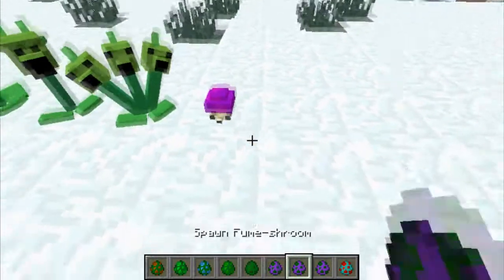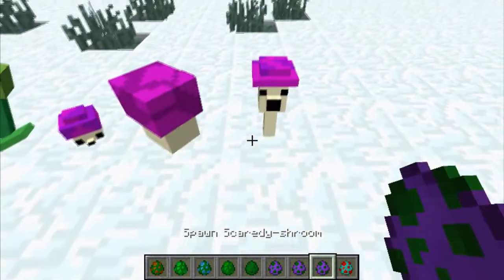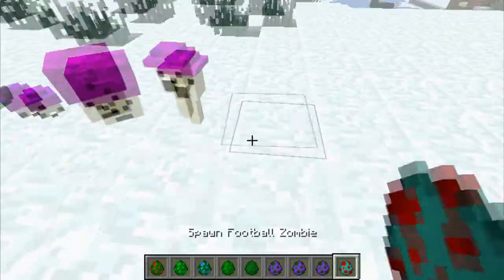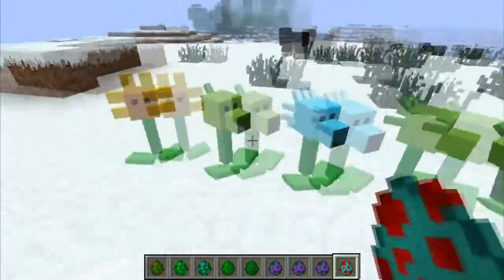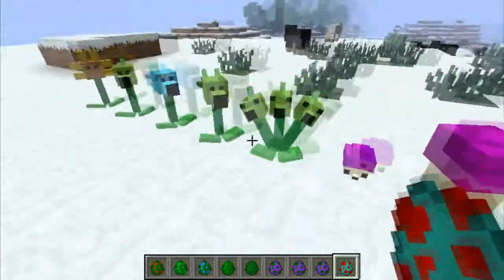And then we got a Threepeater, who's like an LMG, the Heavy from Team Fortress. We got a Puffshroom, who's probably on some sort of drugs. A Fumestroom, who's on even more drugs. And that guy, who just hangs out with the other druggies, I guess. So those are the seven towers — plants, whatever the hell you want to call them. I don't know what the lingo is; I never played Plants vs. Zombies.